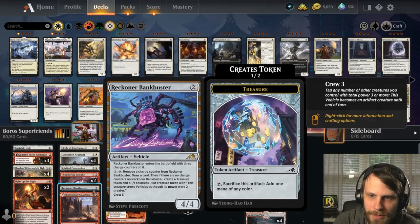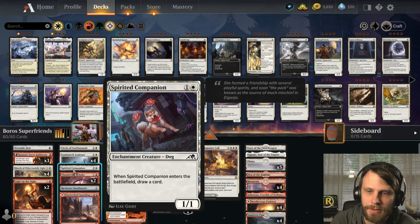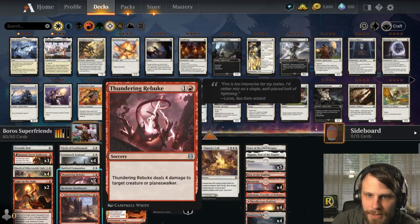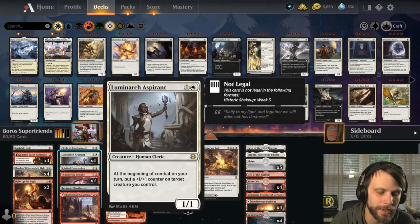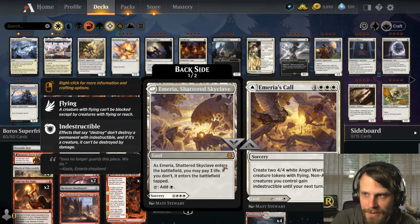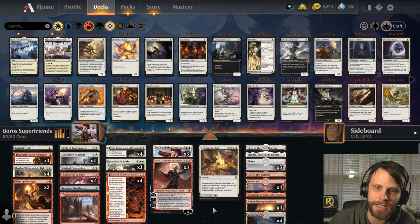The draw package includes Reckoner Bankbuster for long-term card advantage, plus a one-of Spirited Companion. We also have Luminarch Aspirant, which is a nice way to gain value over the long term — if it sticks it becomes very difficult to deal with. At the top end we have Amiria's Call, which gives indestructible to non-angel permanents and lets us swing in for big attacks.